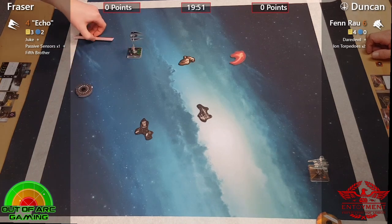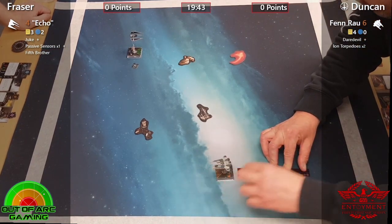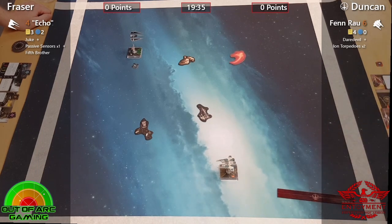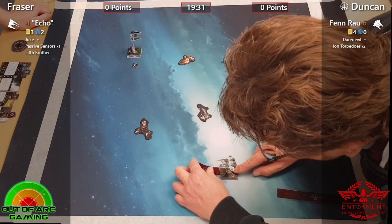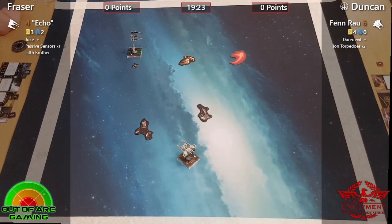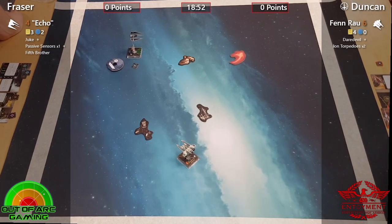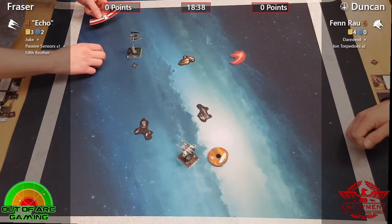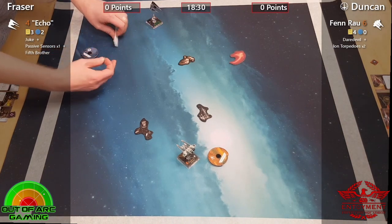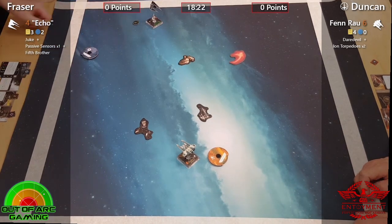We've got the danciness of the Phantom versus the sheer damage output sledgehammer, so it's going to be interesting to see who comes out on top. Let's quickly run through what we have on the board. Fraser is flying Echo in the Phantom, who has Duke, Passive Sensors, and Fifth Brother. Duncan is flying Fen Rau — decided to use Daredevil instead of Fearless for some extra maneuverability. We've seen him use that to good effect, and he's also slapped on some ion torpedoes for a bit of control and to fill some points.